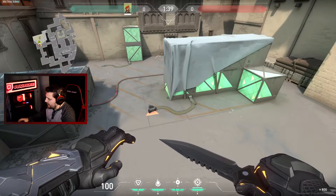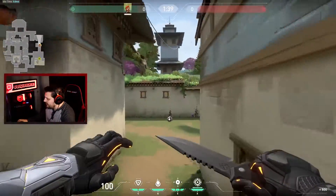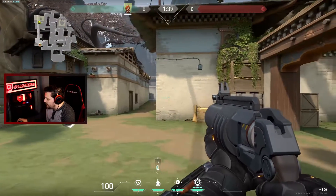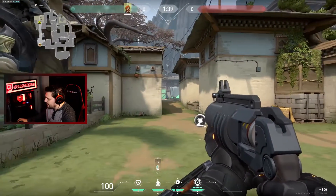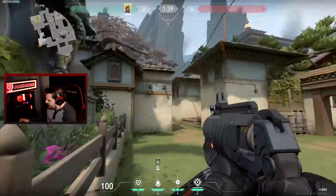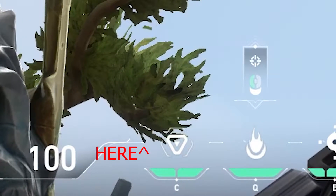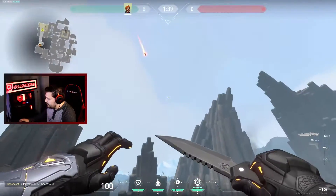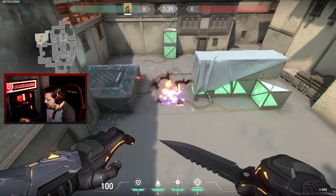The next spot is if they plant here instead of in that corner. An advantage of this spot is people often plant here so they can watch it from long — they can pop out with an op from this side or from this side and just pop the guy who's defusing. Alternatively, you can tuck yourself back in this corner again. Use the line of your health bar right there at the bottom of the leaf. Launch it, it's going to bounce a couple times, and land right on bomb.